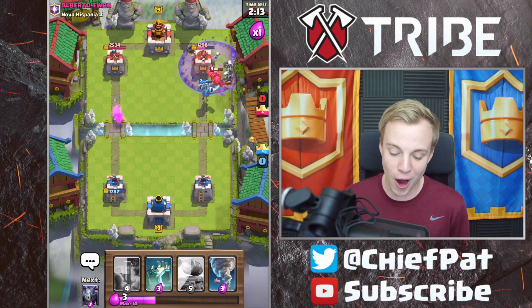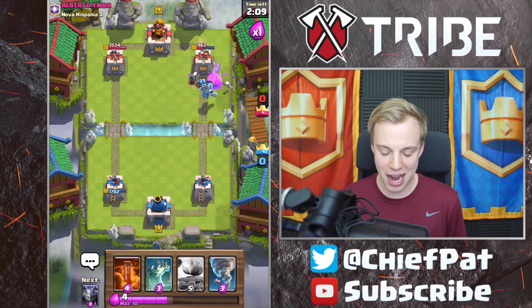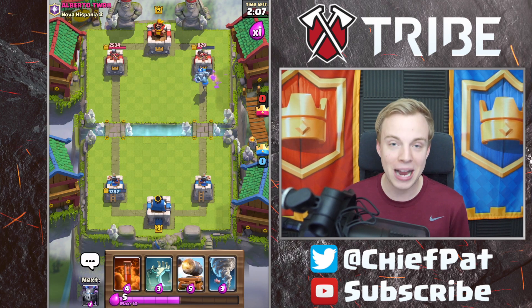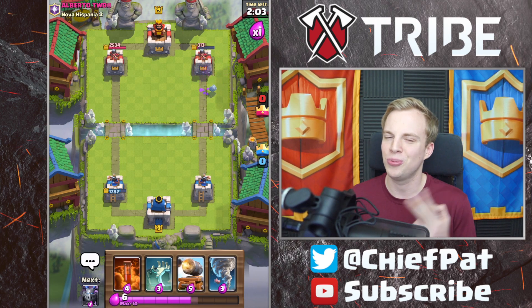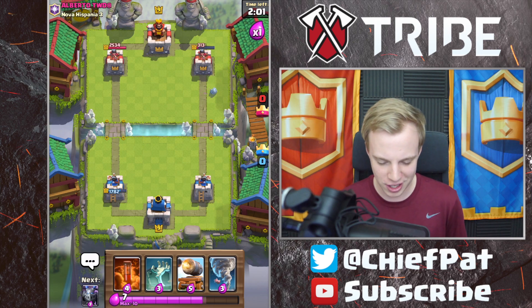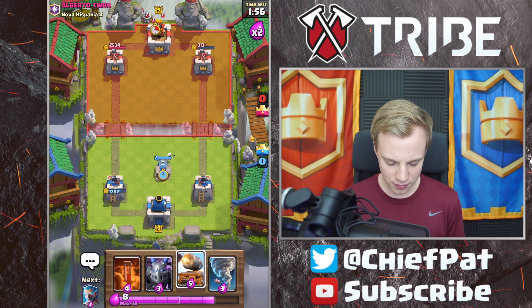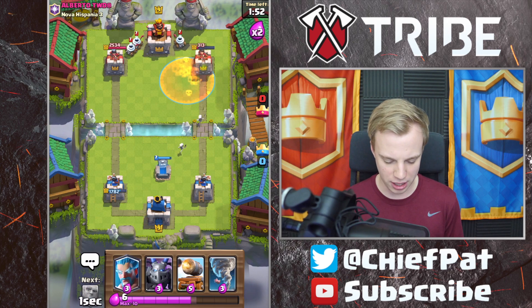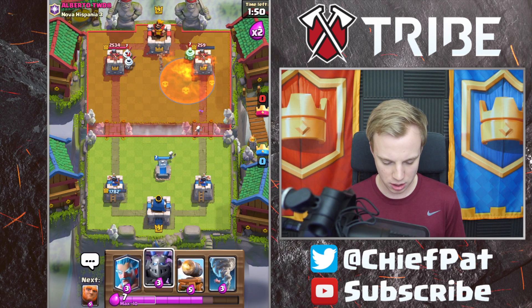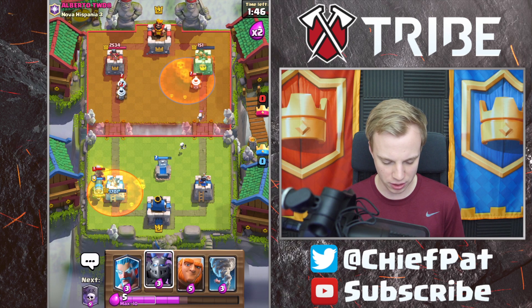I don't care if you have Zap, I don't care if you have Log, because we've got so many Skeletons coming for you right now. That 7 Elixir P.E.K.K.A. is going to die. We've still got the Mega Minion with a little bit of HP. That Tower now is within a Poison or two. Let's get another Tombstone going down right now and see if we can continue doing what we're doing. This is an aggressive Poison, but you've got to make plays if you want to win the game. Cannon Cart's going to go down onto this Miner — it's going to be a 6 Elixir for a 5 Elixir trade. Not bad. The Cannon Cart should help us out against these Zappies.